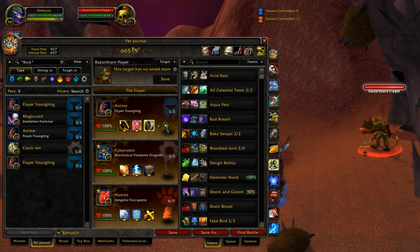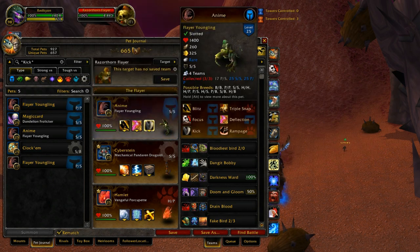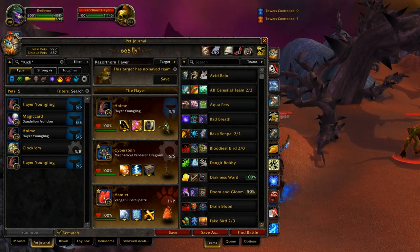I have played the Power/Power version with Focus just to try it out, and it wasn't very great. The SS breed is a lot better, I think. But enough talking about Flayer Youngling — let's actually show him in a battle.